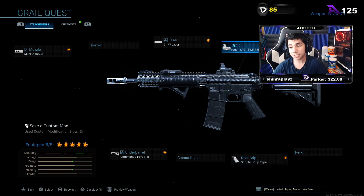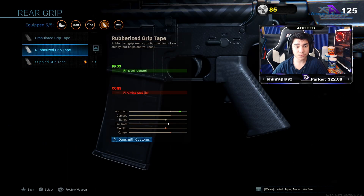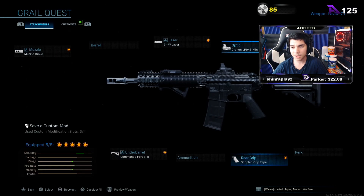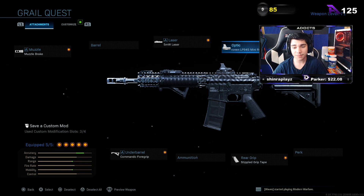The only things I did change are the optic and the real grip. The default real grip that it comes with is rubberized, but I changed it to stipple because ADS speed is a must-have with the M4. That's pretty much it — everything else is default besides the optic and real grip. It also comes with a laser.